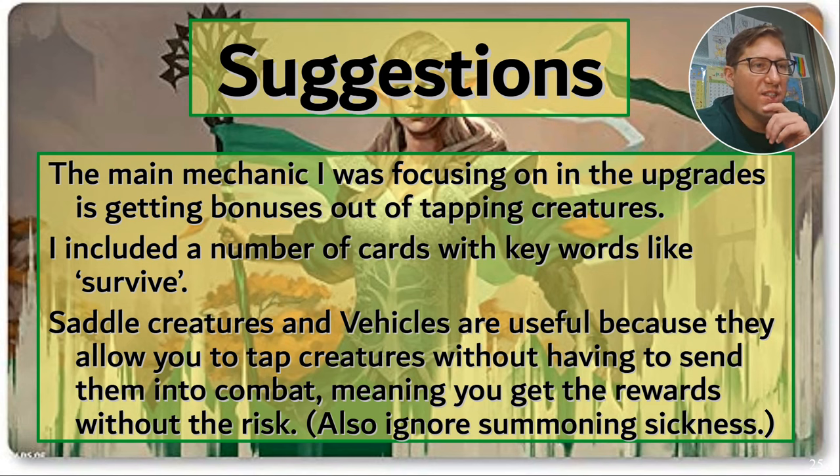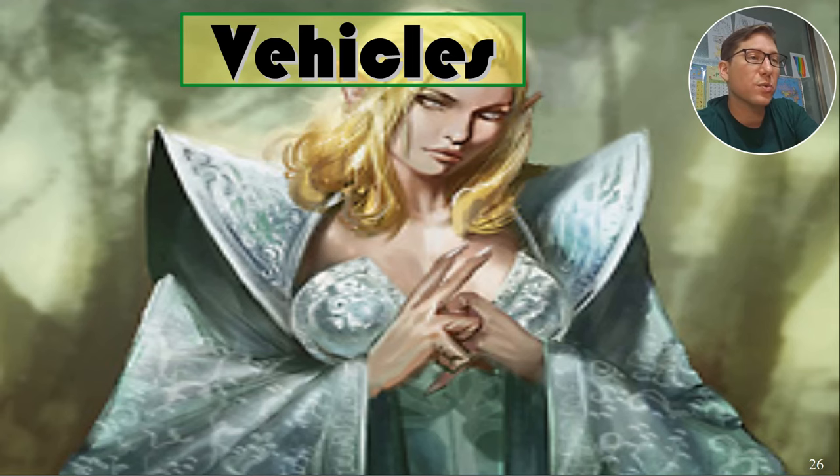The main mechanic here is getting bonuses out of tapping creatures. We've already seen things like Survival — tap, gain a life, draw a card. Things like saddle are great for that. Vehicle is the next big thing, because with vehicles you tap the creature and don't have to send it into combat or risk it, and you can get more attack value with the vehicle itself.